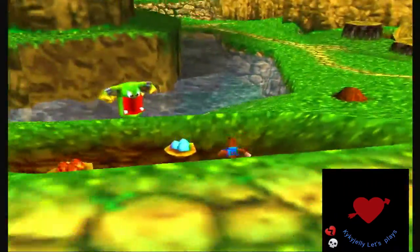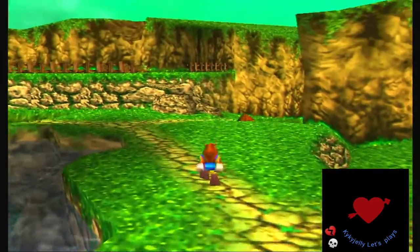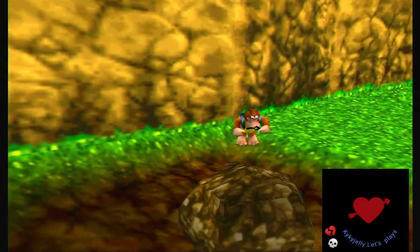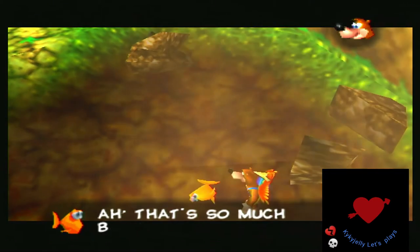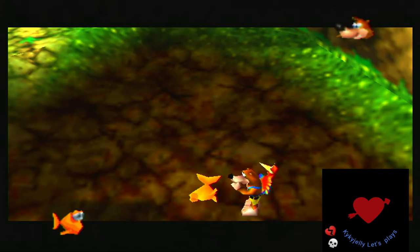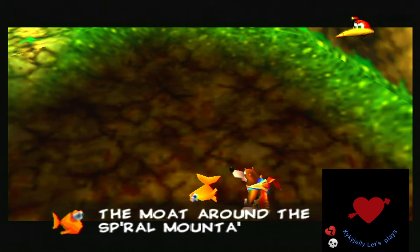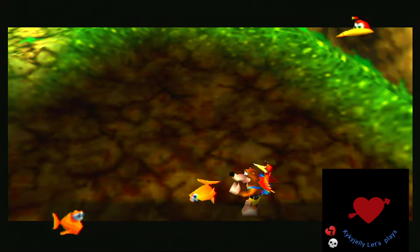The other thing we want to do is go all the way back to Banjo's house. We want to bust this rock here — I think you can also break it with grenade eggs. It's our old goldfish friend, and basically he wants us to put him in some water. It has to be in Spiral Mountain, which is weird, but he survives, which is awesome.